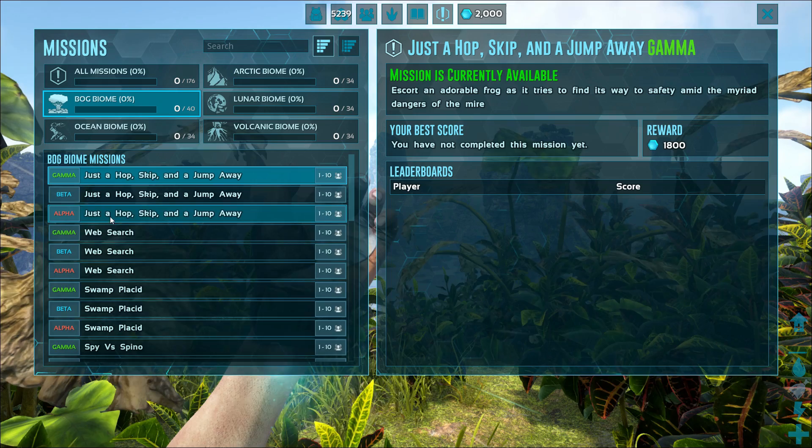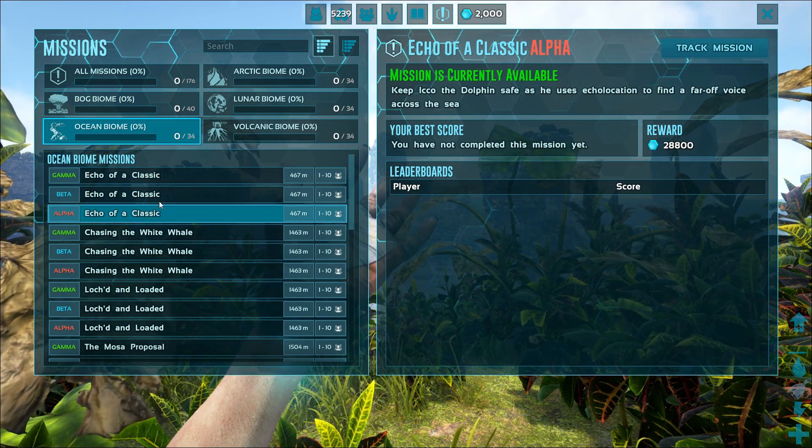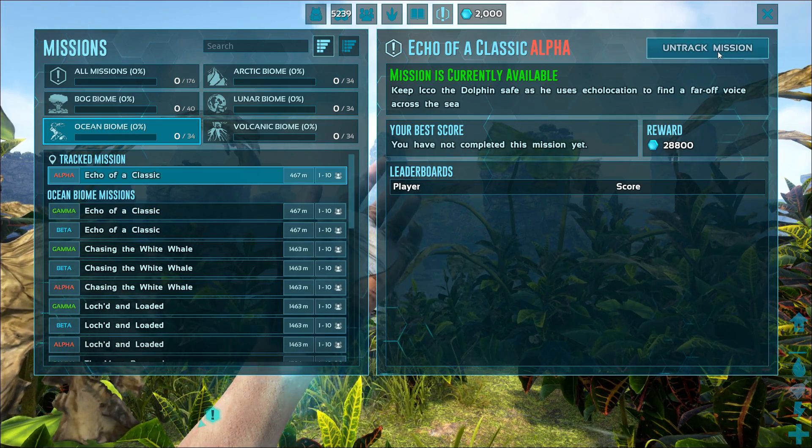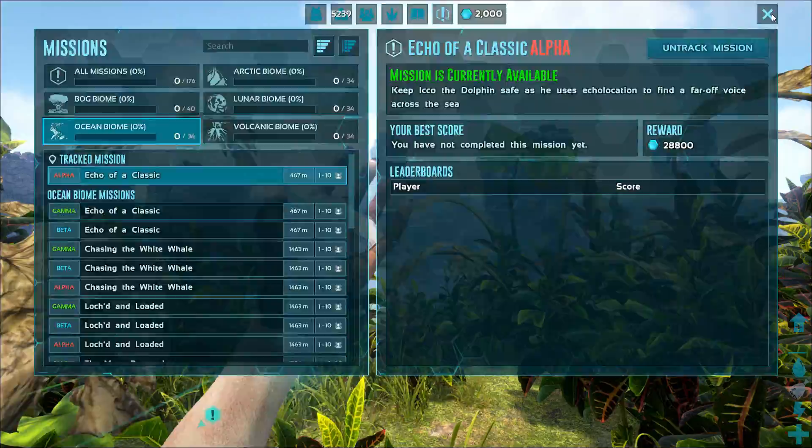You just track a mission, go to it, and start it. There are many different mission types: gathering, horde mode, hunt, race, retrieve — you name it. There's something for everyone. This expansion is really geared toward group activities, because a lot of missions will be very difficult without many people. I highly recommend doing them with tribe members so everyone can earn hexagon points.